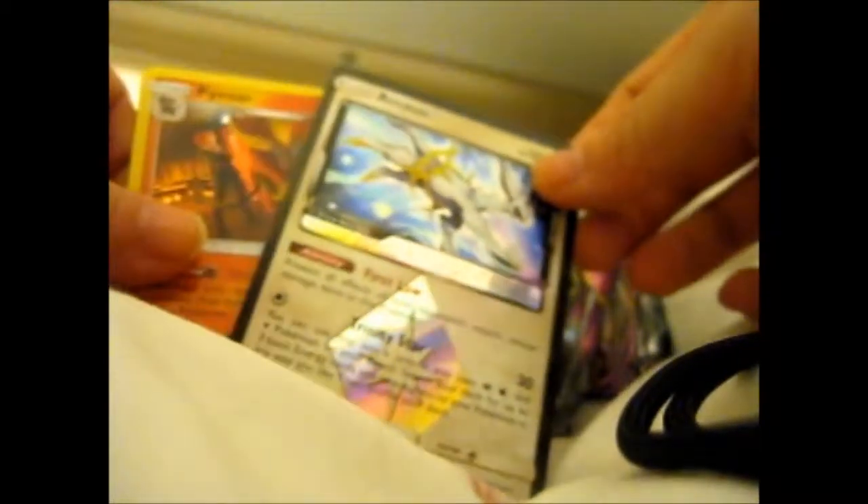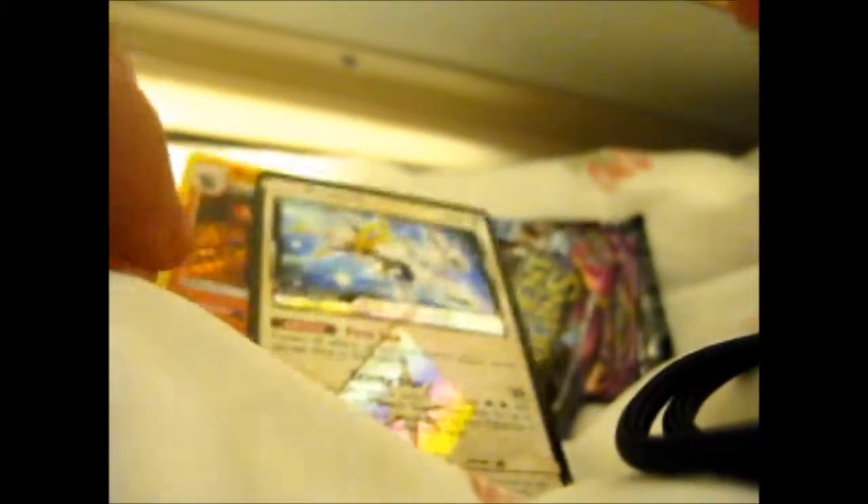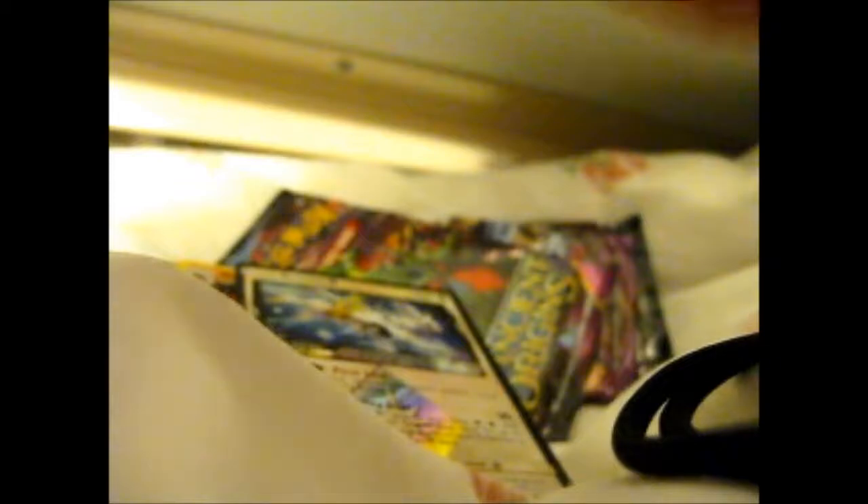I still need to organize my binder to put on my sales page on Instagram too. I've got all of these commons and uncommons, which will go in my bulk-for-sale stack. All of the evolutions will go in my for-sale pile as well. I have a Staryu holo and a reverse holo to double check, but everything else will go into my for-sale stack.